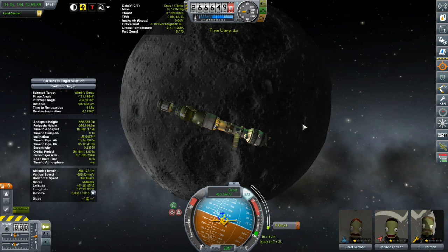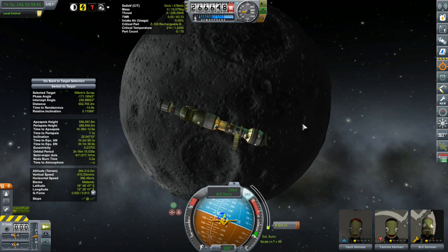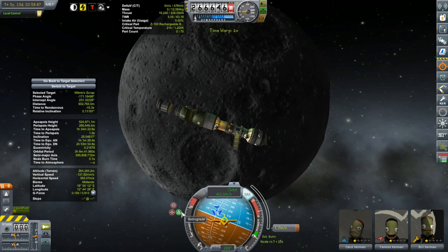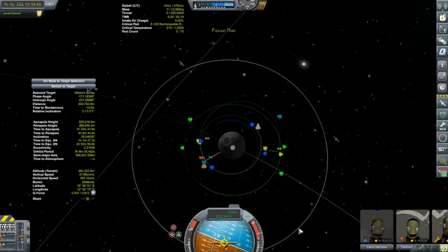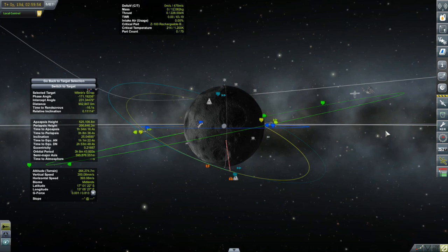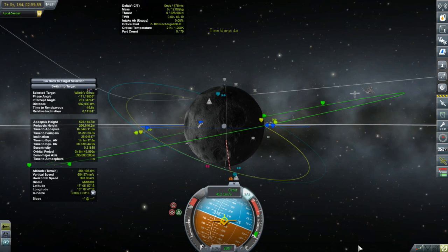Setting up the rendezvous burn without too much issue, let's hop ahead about four hours to the completion of this burn. Doing the rest from map view — there are our close encounter indicators. We'll burn a little bit to get them closer together. The navball needs to be up to do the burning. Finishing off with RCS, and our closest approach is now less than a kilometer. That's good enough, and it'll be about three hours away.